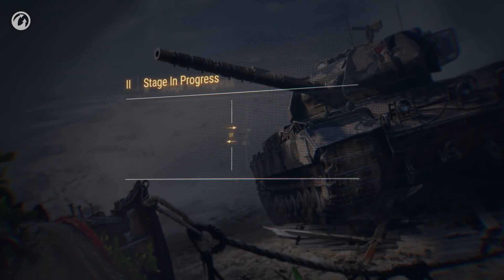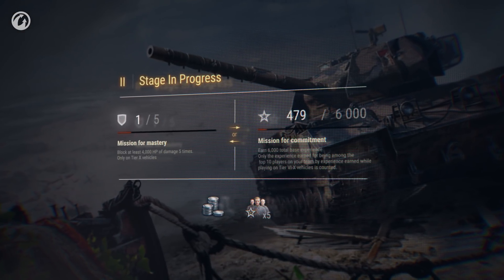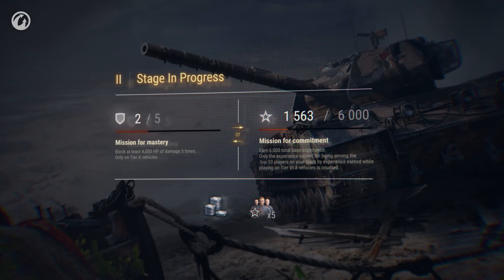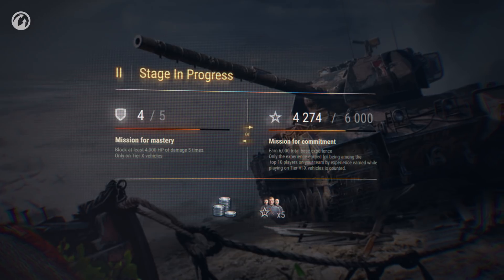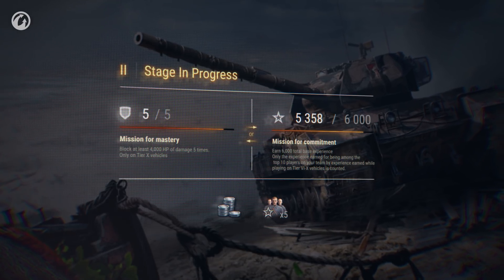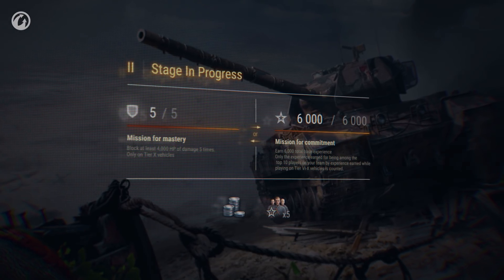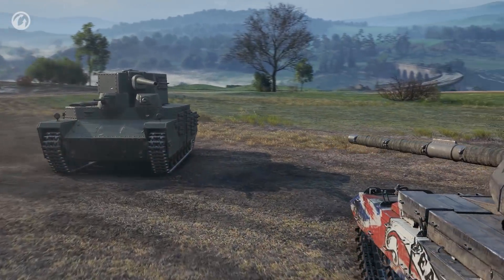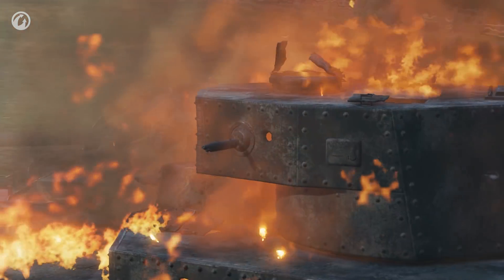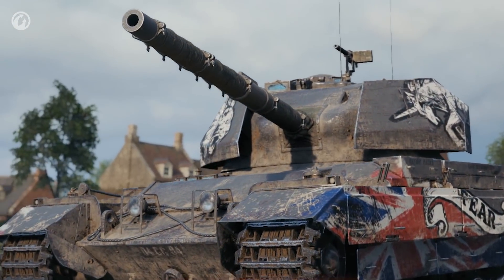Each stage can be completed by applying either Skill or Zeal. The first path requires lots of effort and showing your worth. The second path tasks you with earning a certain amount of base experience over any number of battles. Meet either condition to pass the stage. If you can't complete a mission using your skill, go for experience. Everyone has a chance to get this Premium vehicle for free — you just need to try.